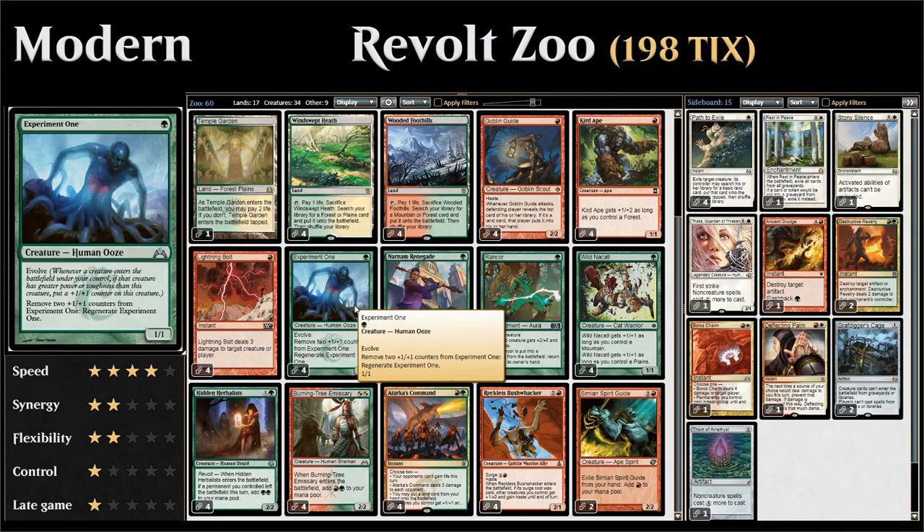Next up we also have Experiment One, a 1-mana 1/1 with Evolve. If we play a creature with higher power or toughness than Experiment One, we get to put a +1/+1 counter on it, which means Experiment One is regularly just going to be a 1-mana 3/3 in this deck. We can also remove two +1/+1 counters to regenerate Experiment One, which can come up every now and then.